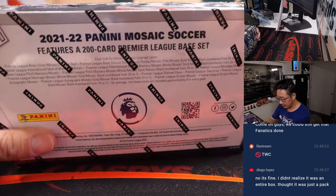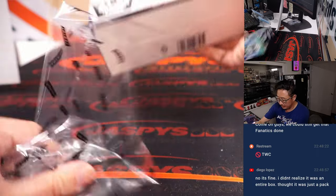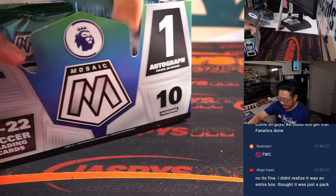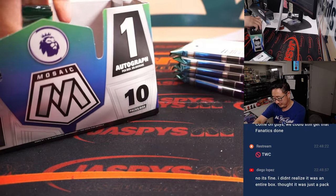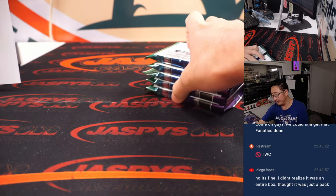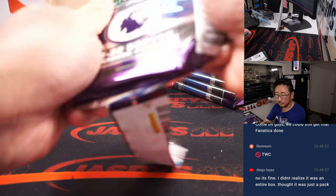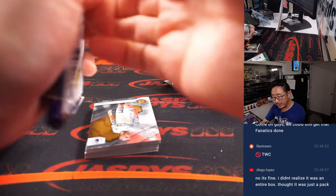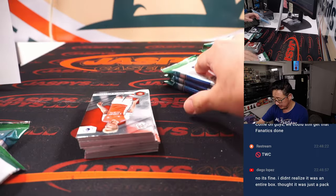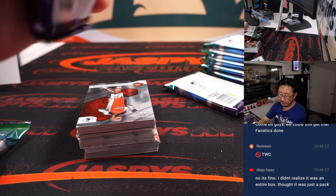There it is — the English Premier League. We've got an autograph in here to look for, and all cards ship. At the end of this we'll re-randomize everybody's names and the top four will get into the next break, which will be a half-case break of the brand-new Mosaic World Cup Road to FIFA World Cup.